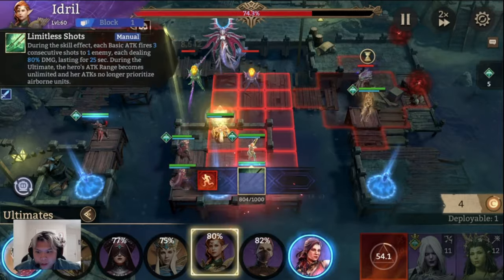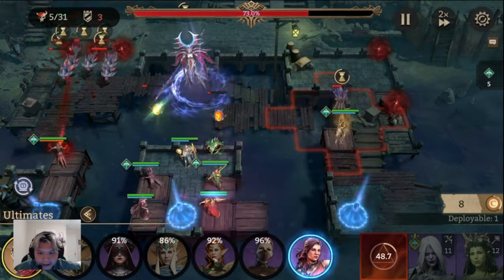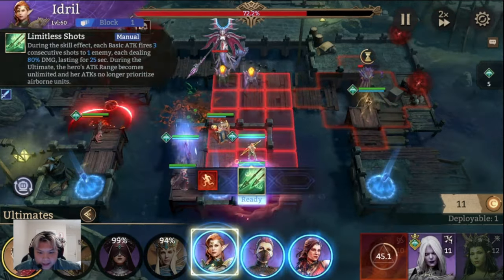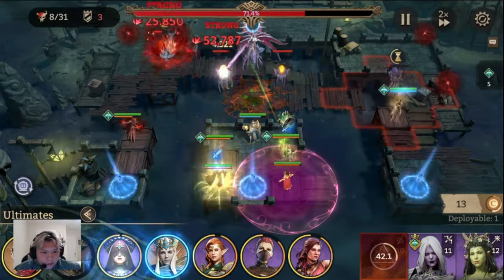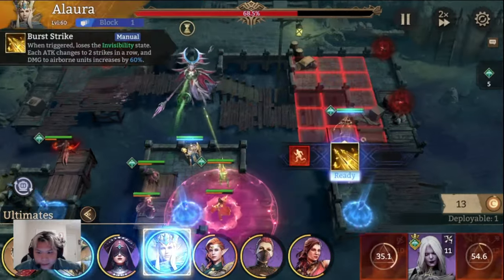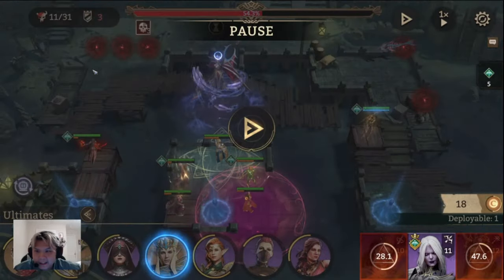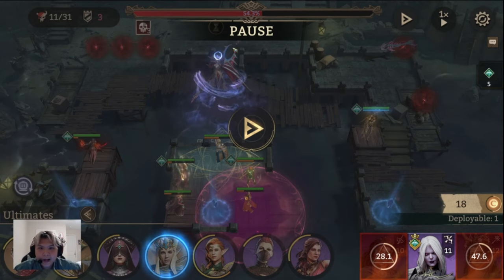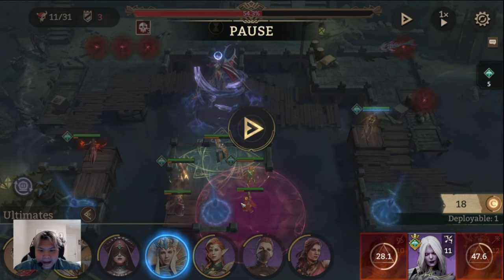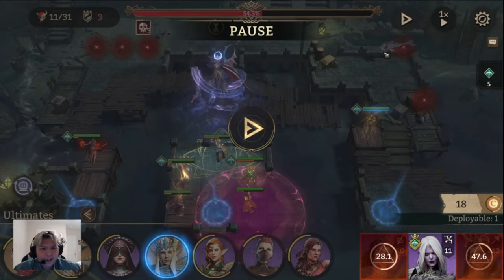Next we go ahead and ultimate with Nix, then ultimate with E-Drill. We want to pop Esme, E-Drill, Dolores, then Hollow, and put Laurel down — everything is happening way too fast. Let's pause real quick: the left lane is fine, the middle — the boss is about to be at 50% health and she's being whittled down by Esme's poison. My core in the middle is trying to take her down as fast as possible.